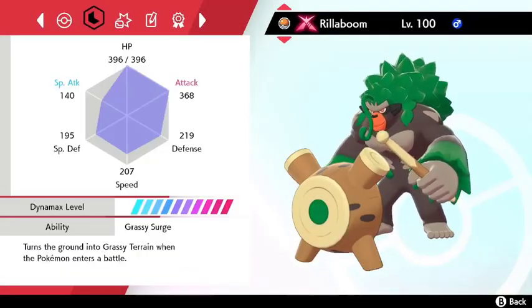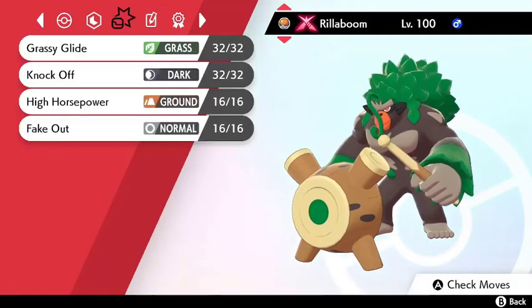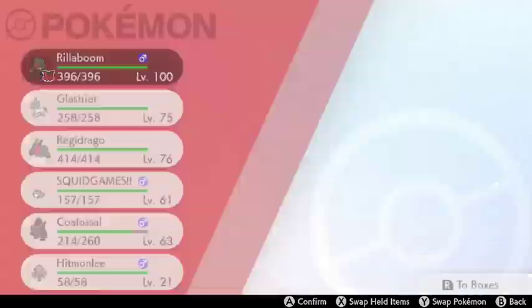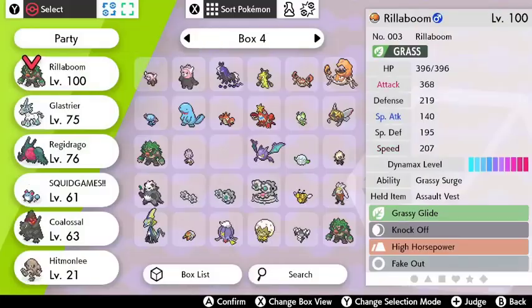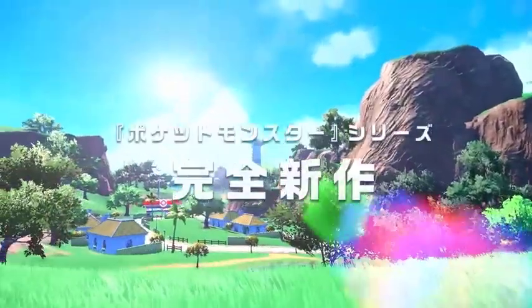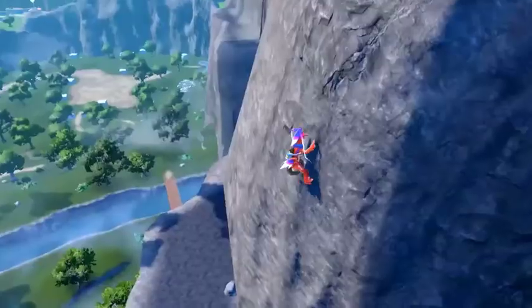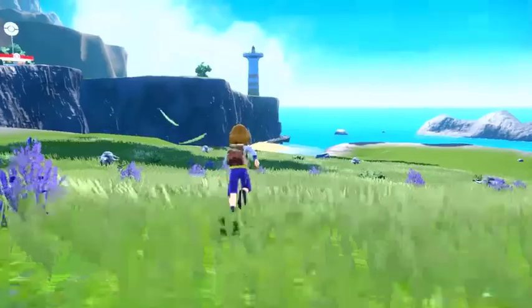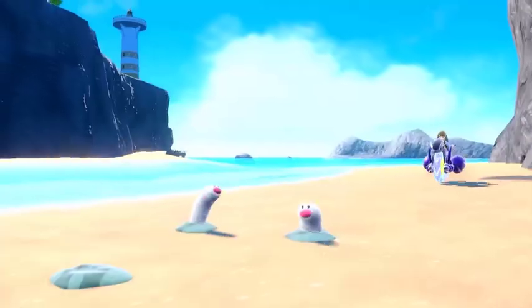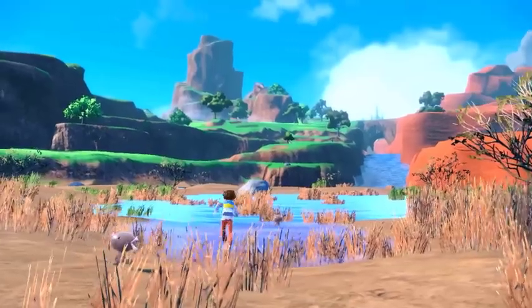And that's it! We can now take a look back on the Rillaboom that was just a few minutes ago a little hatchling, and see that it is now the competitively perfected Pokémon that I promised it would be at the beginning of the video. With how easy this process has become, I have to wonder what Scarlet and Violet and its potential DLCs will bring to the table regarding teambuilding, and you can bet I'll be covering these changes right here. Hopefully you guys found this guide helpful, and I'll see you in the next one!